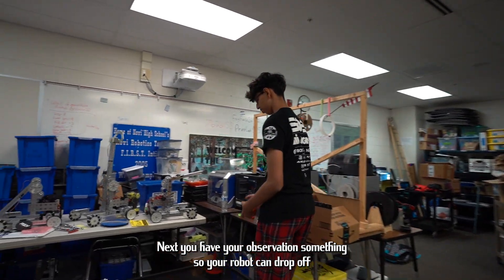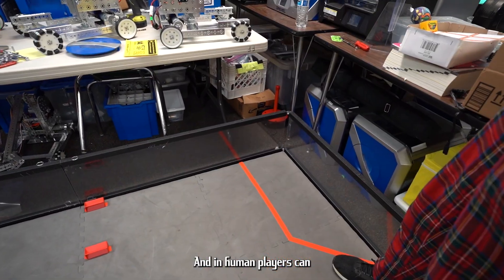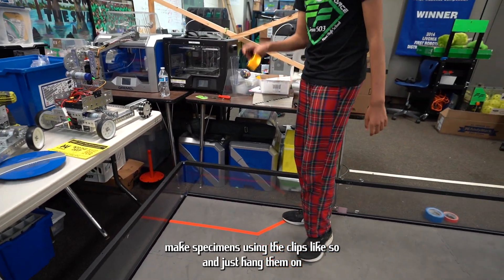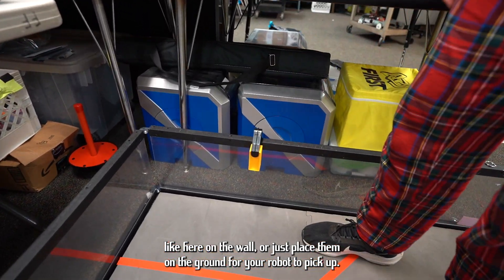Next is the observation zone, where your robot can drop off samples. Human players can then make specimens using the clips and hang them on the wall here, or place them on the ground for your robot to pick up.